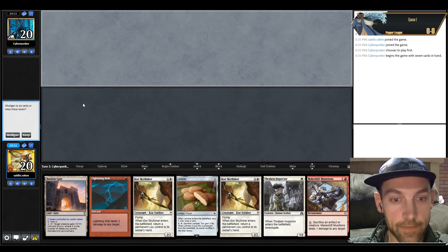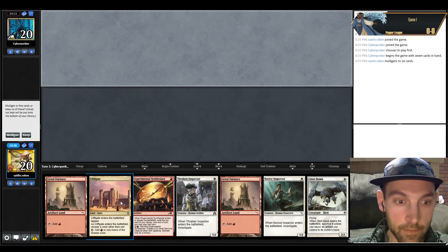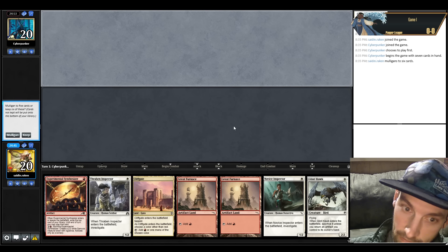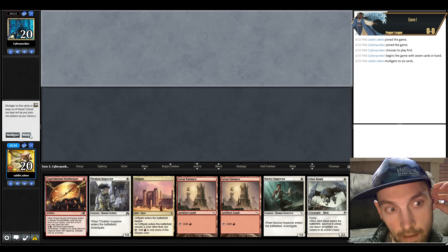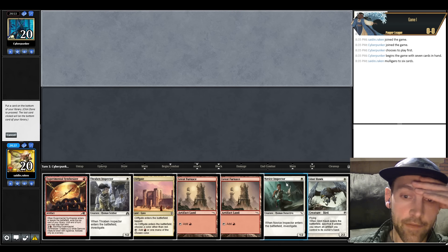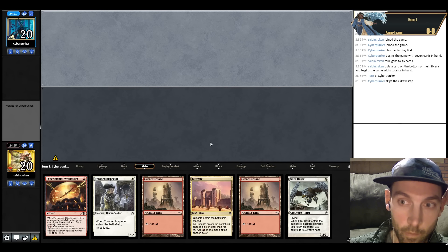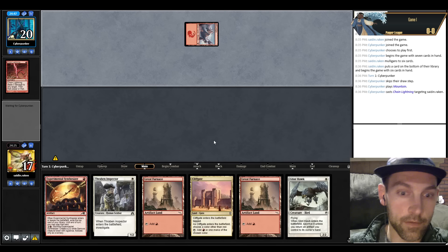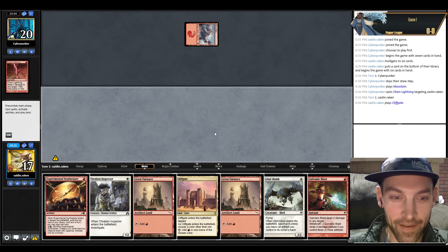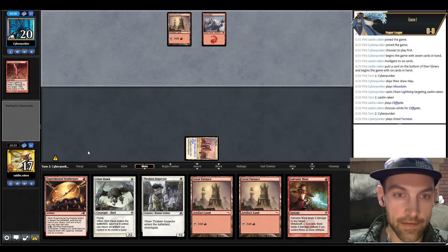We're in round one versus Cyberpunk-er. We mulligan — only Basilisk Gate as our only land, but we do have multiple lands and all colors. I'm going to put back the Novice Inspector to be safe. Clifgate on white to start — I'll put it on burn. Straight up land, Chain Lightning, go. We play white and pass the turn. Our only life gain in the main deck is Lembus, which isn't necessarily great. They go land, pass.